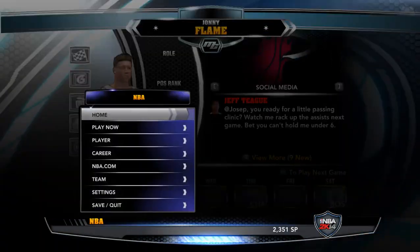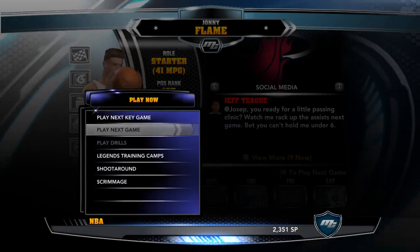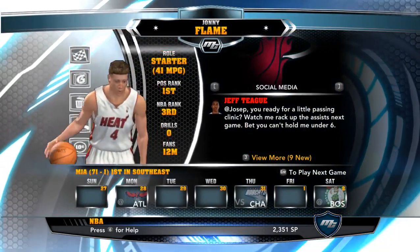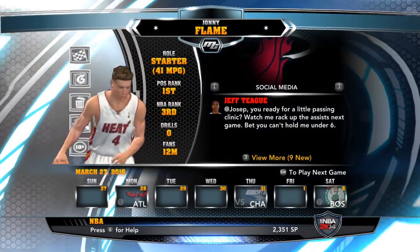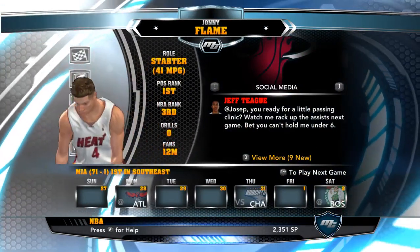What I was doing is instead of going Play Now, Play Next Key Game, Play Next Game — I wouldn't do that. What I would do is from this home screen, I would just hit Enter and then jump right into the next game. Doing that, I've gotten all the way to my third season and haven't had any crashes or any issues with this game. So that's how you take care of that issue.